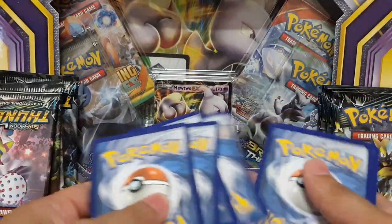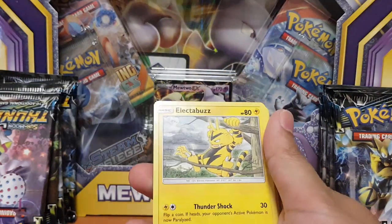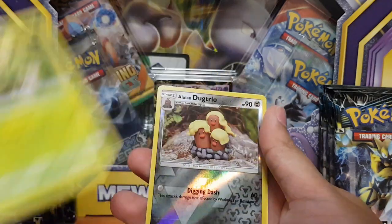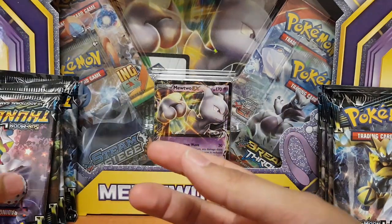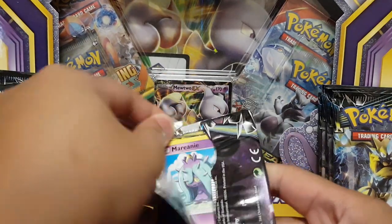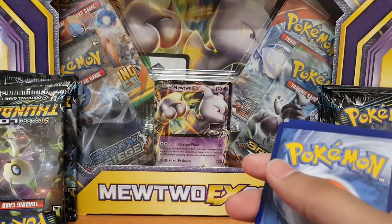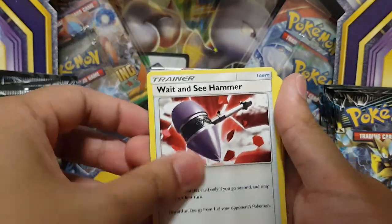I don't think I'll be pulling any more Hyper Rares from these packets that I have. Because when I bought these cards, he pulled it straight from the box. I've already pulled the Secret Rare, so there can't be any more Secret Rares in these packs. But we can still get some GXs and some Holographics, which is not too bad. But I have a feeling most of these will be dead cards.